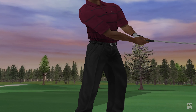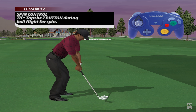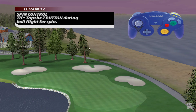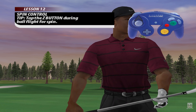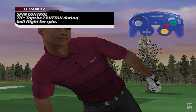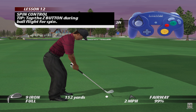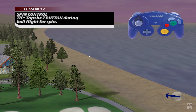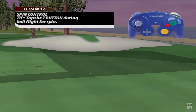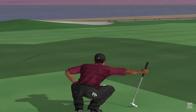On a shot to the green, ever think you could put spin on it? Well, now you can. While the ball is in the air, press the spin button and select a direction of spin and the ball will do your bidding. The more you tap the spin button, the more spin will be achieved. Spin a ball onto the putting surface to conclude this lesson.